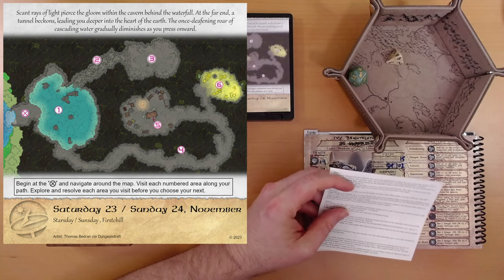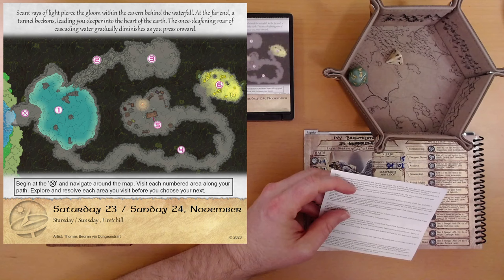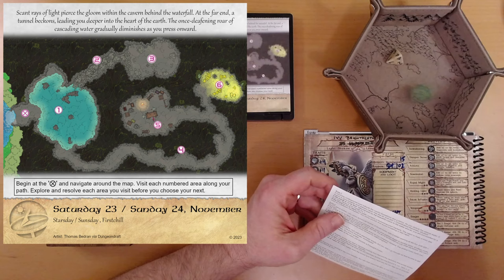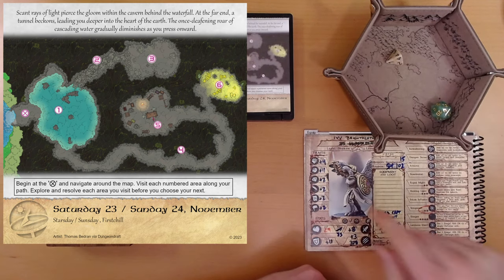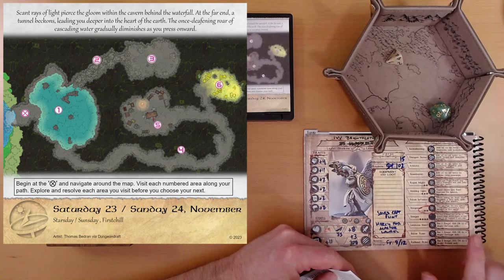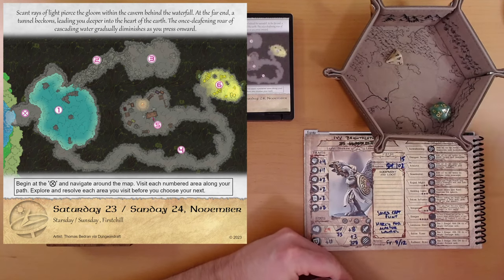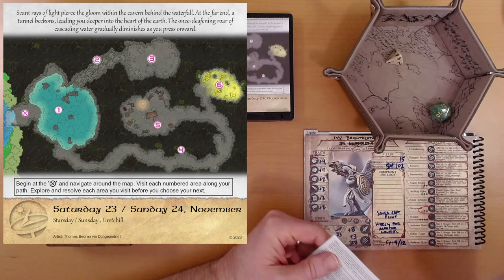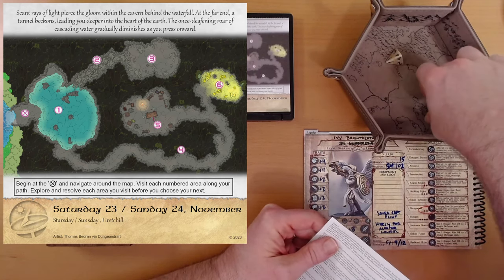As you delve further, you come across an incline of loose rocks with a small opening at the top. Roll a d20 plus strength. We roll a 2, plus 4 is 6. That's not gonna get us there, but Ivy has Royal Might — she can re-roll strength once per page, twice per page actually. So let's re-roll that one. Not a lot better, Ivy — that's 9. Let's do it one more time.